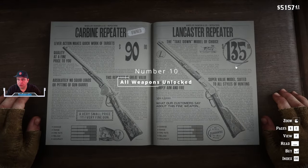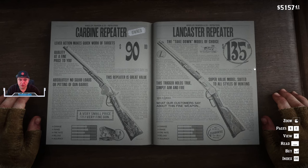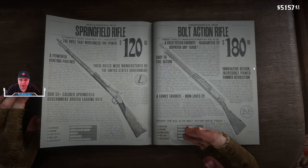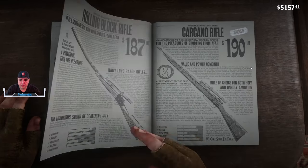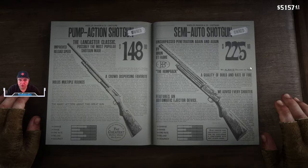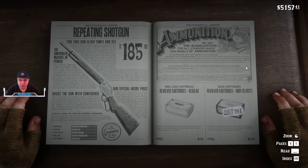Coming in at number 10 is All Weapons Unlocked. This mod will unlock all the weapons from the start so that you can enjoy your journey. It will allow you to buy from the catalog any of these weapons, and going forward you're going to have access to all the side equipment as well, including holsters and bandoliers.